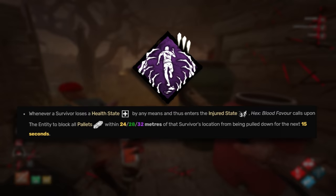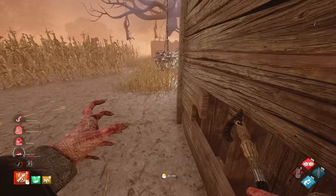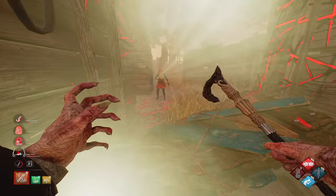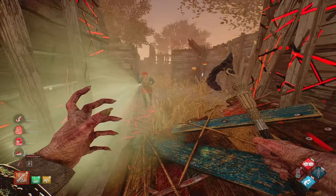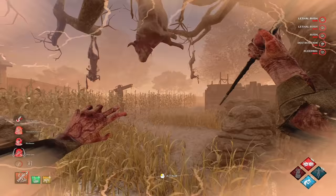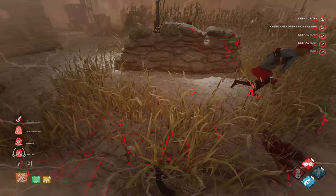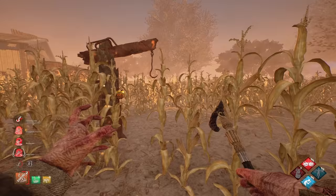Blight also has Blood Favor, which makes it so that when any survivor loses a health state by any means, all pallets near them get blocked for a certain amount of time. This is a good perk if you're able to injure somebody from far away or if a survivor stays near you after being injured. For example, if you're chasing someone at Shack and injure them but they don't leave, the Shack pallet gets blocked — and that's one of the best pallets in the game. It'd probably be amazing on Gideon Meat Plant, which literally has like 50 pallets.